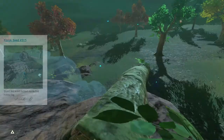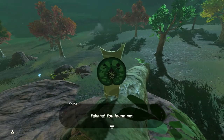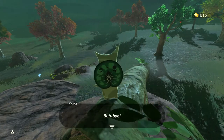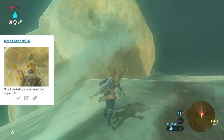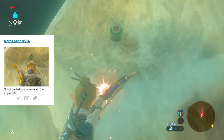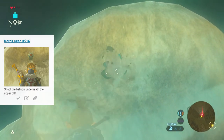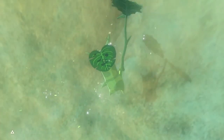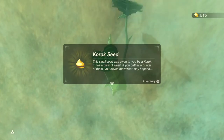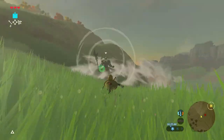Seed number 515 is an acorn hiding in the end of a log. You're intended to shoot it or hit it with a weapon, but bombs are reusable and don't consume weapon durability, so I use those wherever I can. Seed number 516 is a balloon atop a small rock fixture. I didn't quite transition to standard arrows in time, but we get the seed from this spot as well.